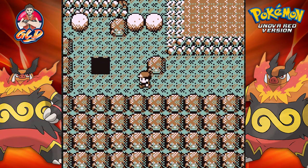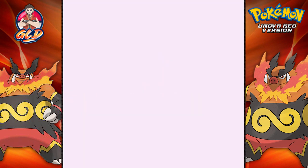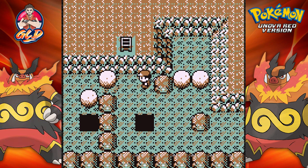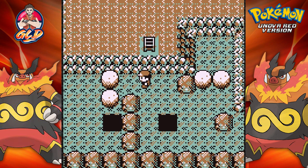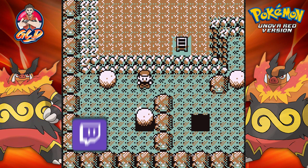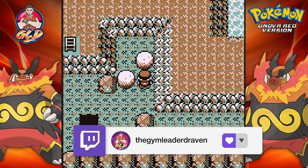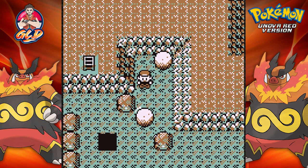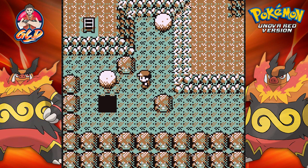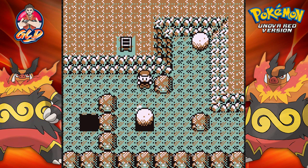Here we are at the spot needed to get through to reach Kyurem. Let's go ahead and start pressing these boulders. There we go — pressing some more right here. Excuse the voice if it's a little hoarse.